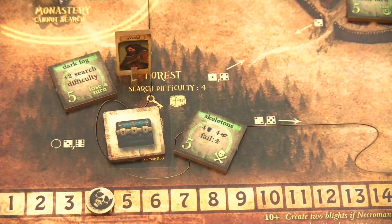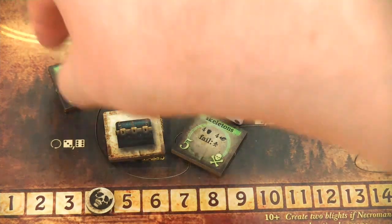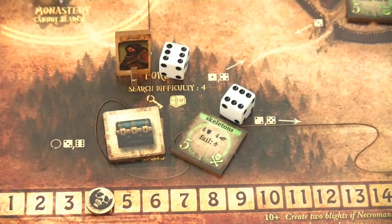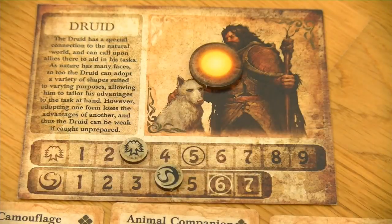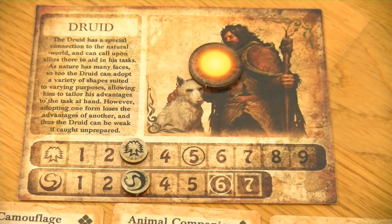Once more the druid will need to fight the Dark Fark - I think this is definitely a blight we need to get rid of. So again we are going for our animal companion. This time we need at least a 5 because of the might of this Dark Fark. And these are 2 sixes - that's awesome. So we can definitely get rid of this Dark Fark. But as we attacked we have to also lower our secrecy by 1 point.